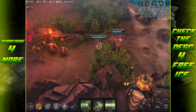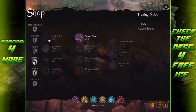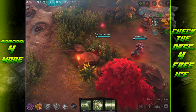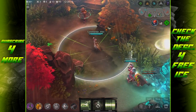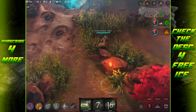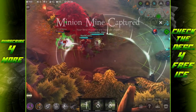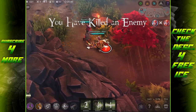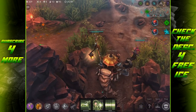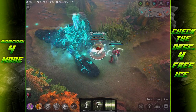Celeste got some changes that I believe make her very strong. Her crystal ratio for Heliogenesis is up 25 - it used to be 100, now it's 125 crystal ratio, which is pretty deadly. Her Supernova crystal ratio got boosted by 55 as well - it used to be 120, now it is 175. Solar Storm no longer collides with lane minions or non-objective jungle monsters, meaning the only things it can collide with are enemy heroes, the Kraken, the gold mine, or your minion mine - so you can steal those big objectives and hit enemy heroes without worrying about accidentally hitting lane minions.